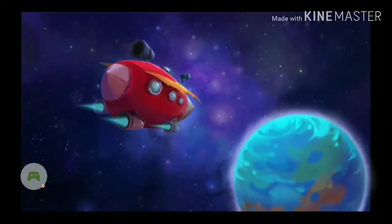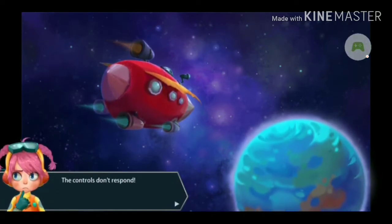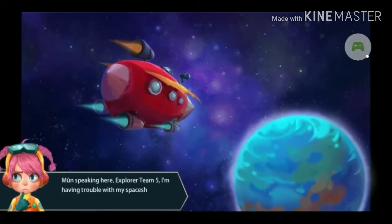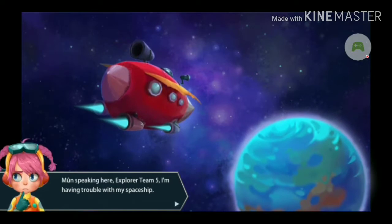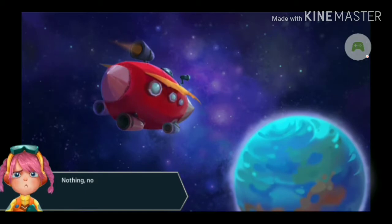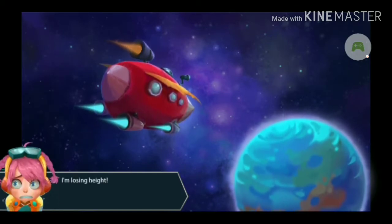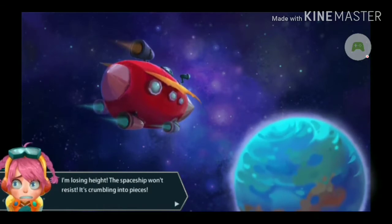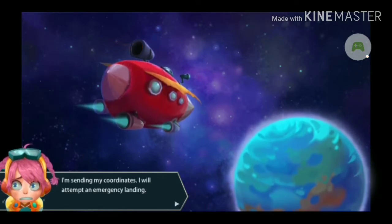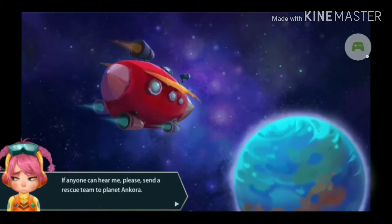It is very cute-looking so far. The controls don't respond — that's never good. Mun speaking here, Explore Team 5. I'm having trouble with my spaceship. The controls don't respond. Nothing. No one responds. I'm losing height. The spaceship won't resist — it's crumbling to pieces. I'm sending my coordinates. I will attempt an emergency landing. If anyone can hear me, please send a rescue team to Planet Ancora.